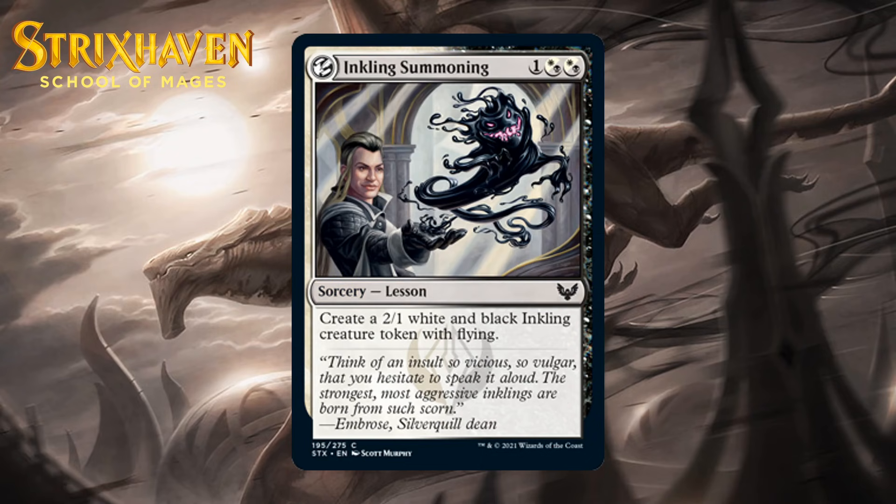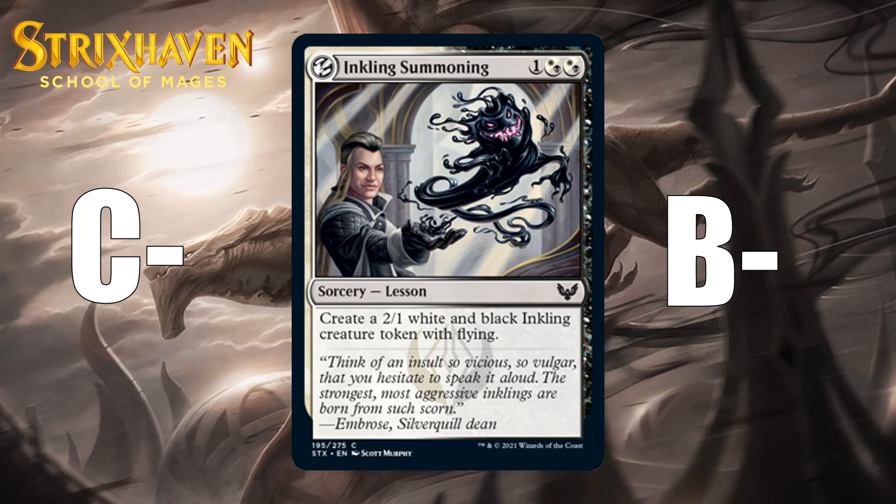Next up, it's Inkling Summoning, which for one generic and two black-white hybrid mana is a common sorcery lesson that makes a 2/1 white and black inkling creature token with flying. This lesson is nice because it isn't a complete disaster if you play it in your main deck without learn cards — a 3-mana 2/1 with flying is just fine, and it also triggers Magecraft. I'd say this is like a C- in your main deck and a B- as something to find when you learn. Learning for something that changes the board is pretty meaningful because not all learn targets will do it.